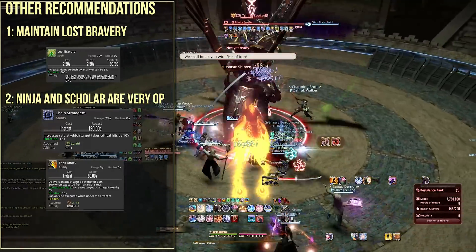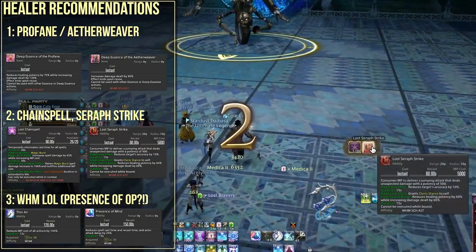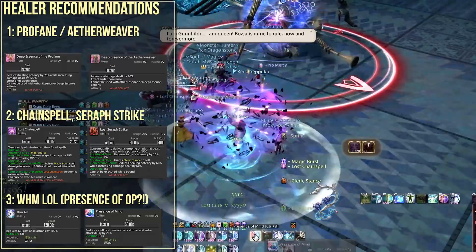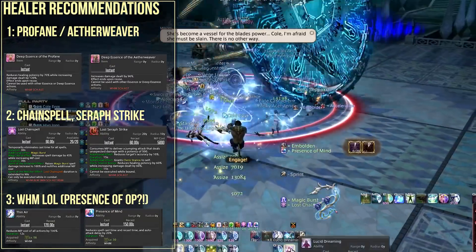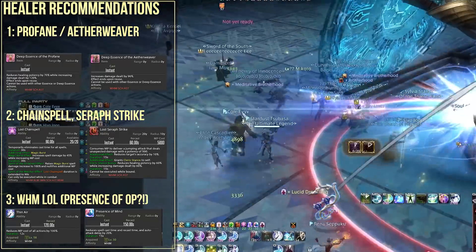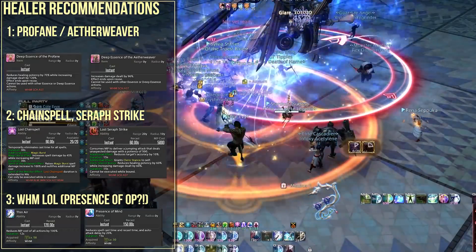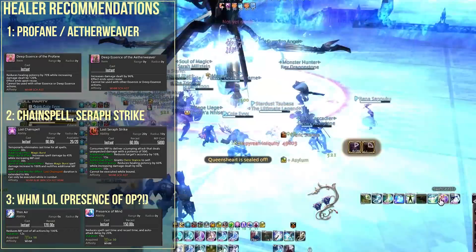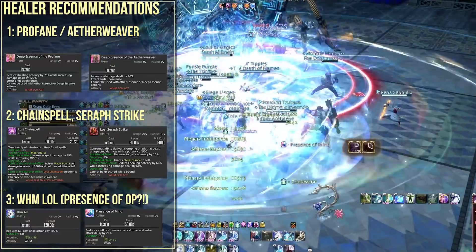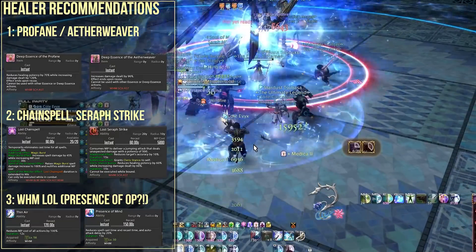For healers: Profane is always solid if your group already has another healer, as it's a very powerful damage boost, but it does cost your ability to heal the team. However, if there's only you as a healer or just one other healer, I personally prefer to go Aetherweaver rather than Profane, since a deep essence of the Aetherweaver will still double your damage while still allowing you to output your same amount of healing.